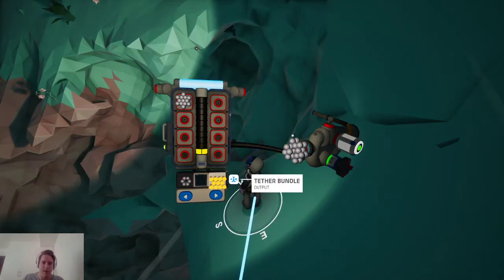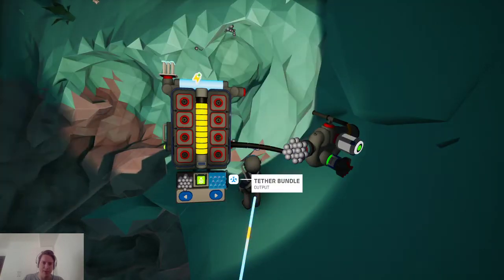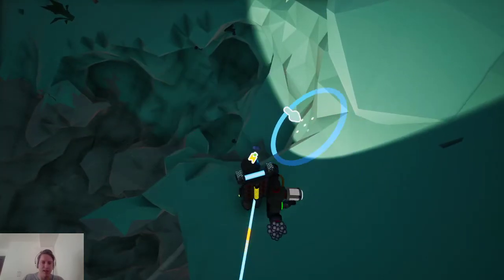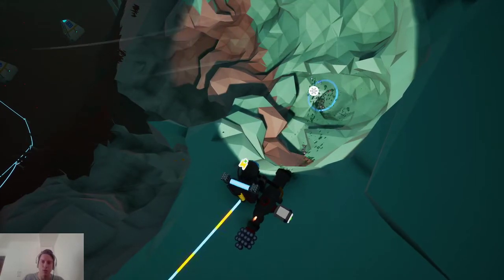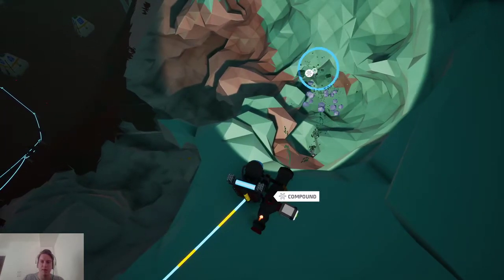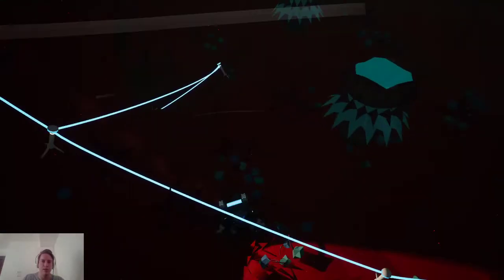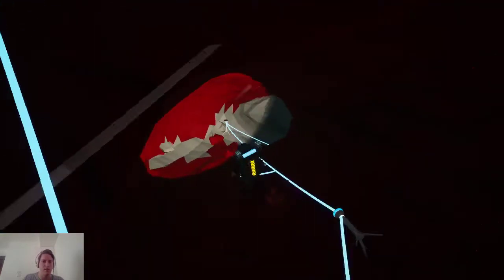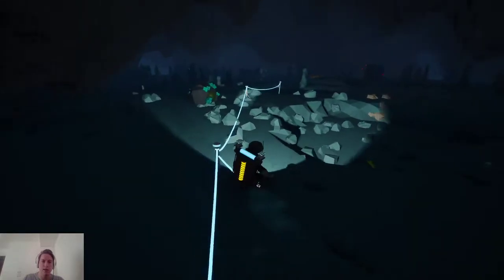Almost out of power already. It's this drill mod three — it really drains the power fast. I should probably have a battery or some spare power on my backpack, but I haven't prioritized that yet. So we have two tether bundles; let's bring some more compound just for safety. Then let's head down into the cave. I don't actually remember how far I got. We are starting our journey down — obviously already got the tether line going here.